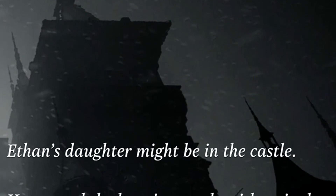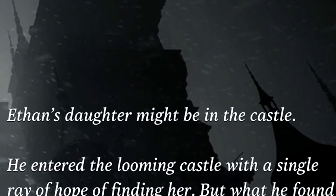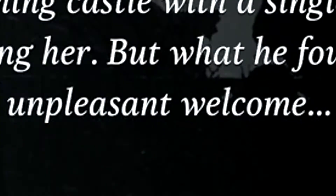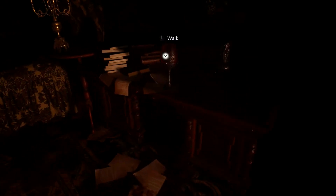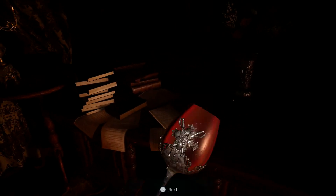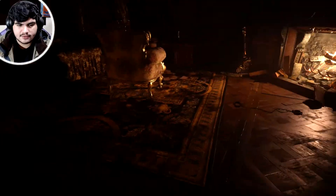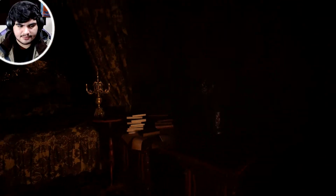Ethan's daughter might be in the castle. He entered the looming castle with a single ray of hope of finding her, but what he found instead was a most unpleasant welcome. We are in the castle — the Crimson Glass. Timer is officially starting. I am scared. What scares me most is that this is a timed demo, so we don't have enough time to explore everything.